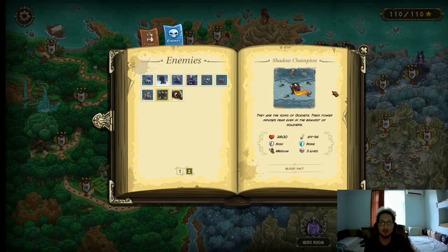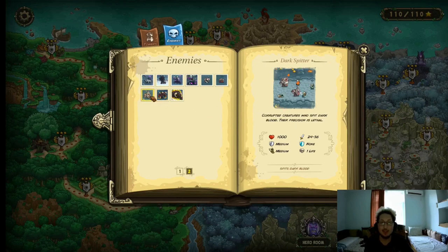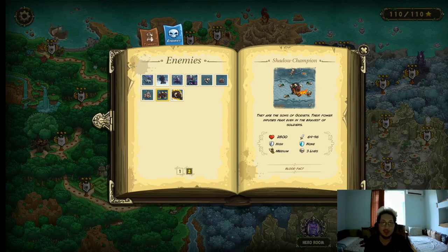Shadow Champion — this enemy is pretty interesting. Even though he only has 2800 HP and high armor, he also deals between 64–96 damage, costs 3 lives, and deals area damage. He also has this blood pack thing — basically whenever he dies he explodes and any unit near it will be affected by a dark blood effect. You don't want this guy dying in the middle of a choke point because you're not gonna be happy with the results.